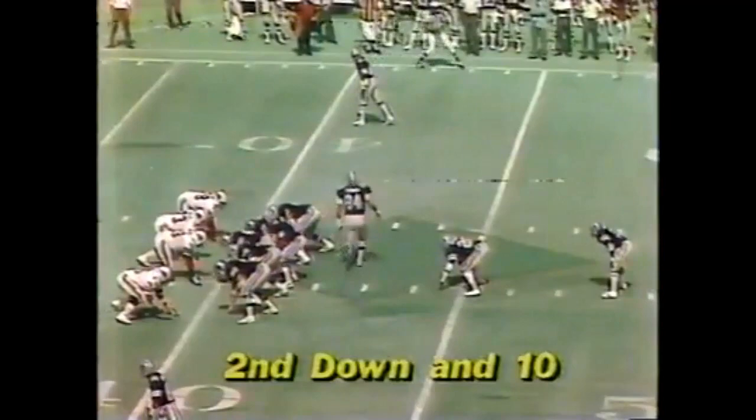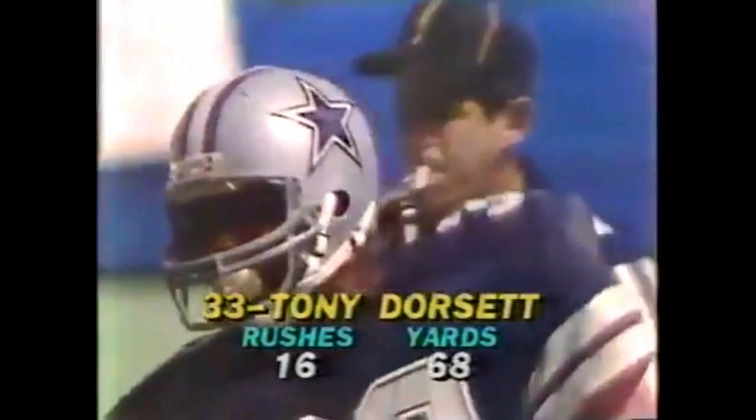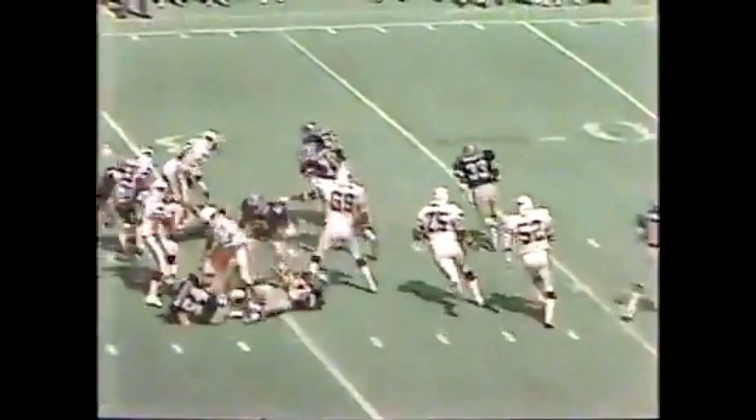He plays it not so much at the point of attack, but when he cuts back or veers in some direction. Second and ten at the 29. Dorsett off the right side with Kirk Peterson blocking for him. Tony Dorsett gets inside the 20-yard line, inside the 15 — a first down. Dave Ahrens makes the stop, and Dorsett looking his finest of the day on that run.